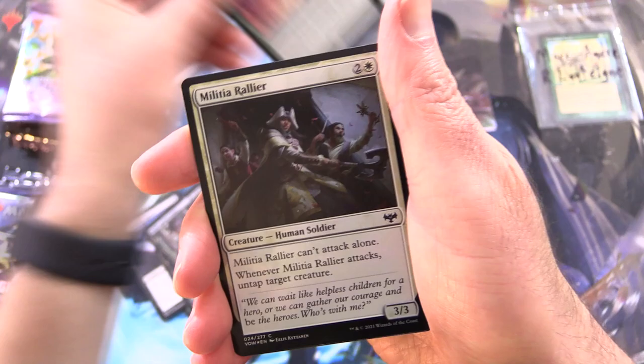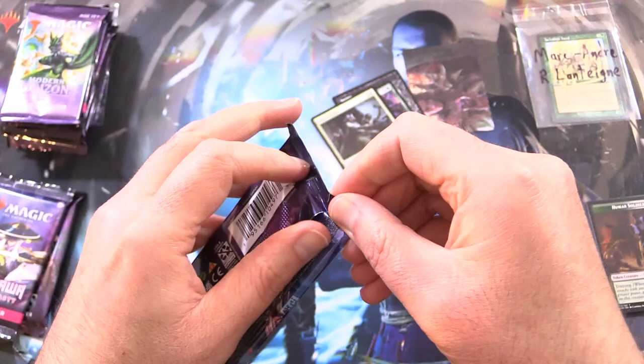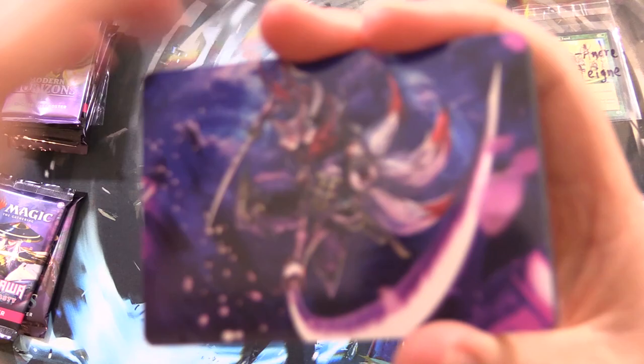Splendid Reclamation is the rare. And here we have Wren and Seven — awesome. Foil Militia Rallier, and that is it. Mark Andre also has a signed Jackalope Herd card there for his first month as a patron, so enjoy. Is this a list pull? No — we were trolled. Moving on.